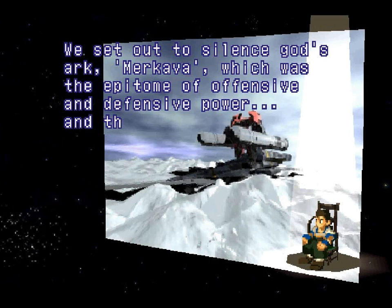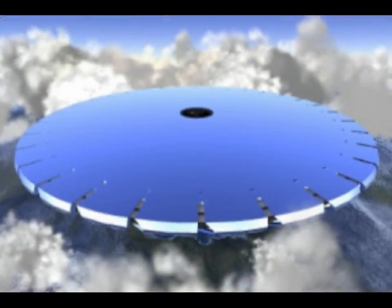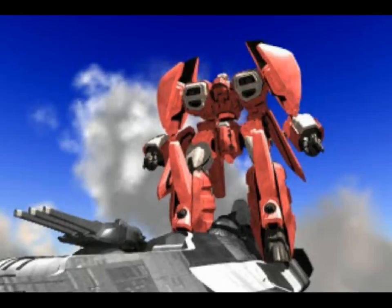We set out to silence God's Ark Merkava, which was the epitome of offensive and defensive power, and then storm inside it. We initiated the operation to destroy Zohar. Abrupt cutoff music. FMV — I love this one too. You're going down, Krellian. And Deus. And whoever else is inside it. It's like the most FMV in the entire game, all at once.